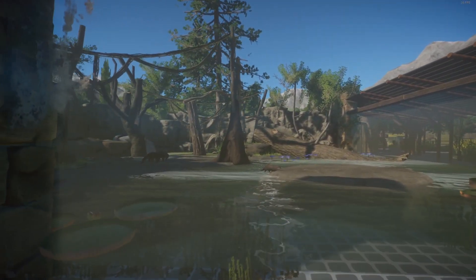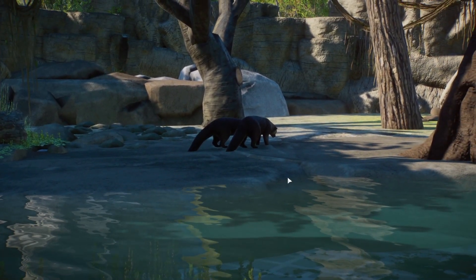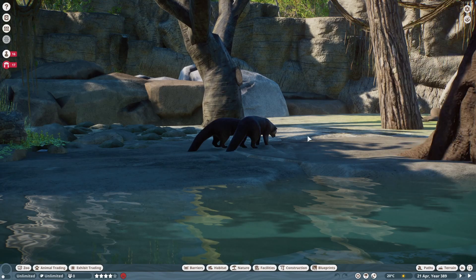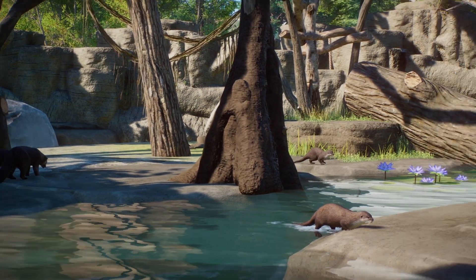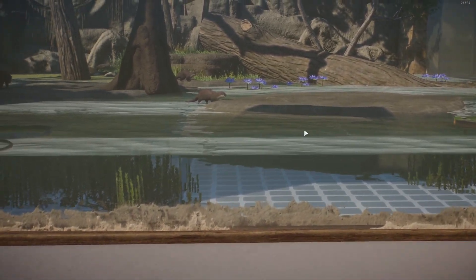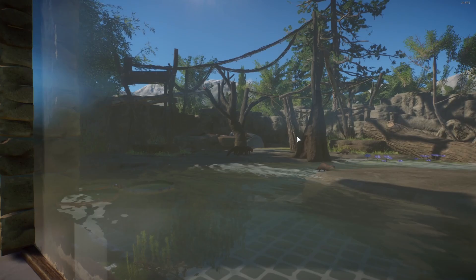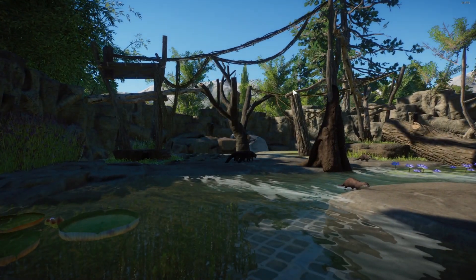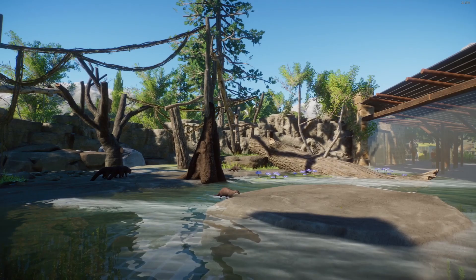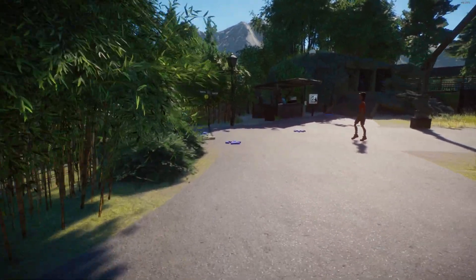And here we have otters — and wait, what are you? Binturongs and the small-clawed otters. That's also looking nice with all the little vines and stuff, and the little dead trees. That's cool. And now I need to go back, but I wanted to go up there and see the other point of view for the otters.